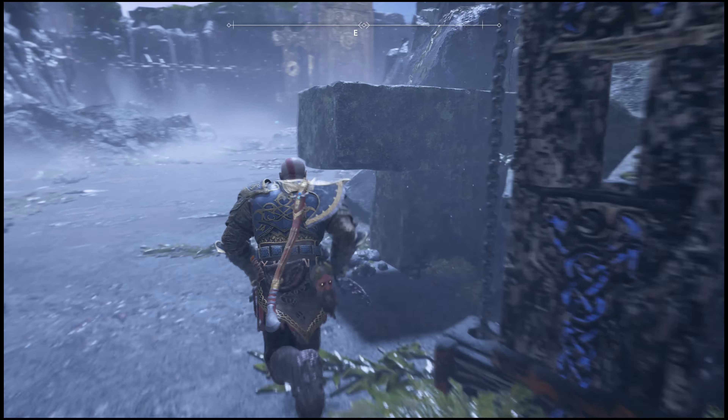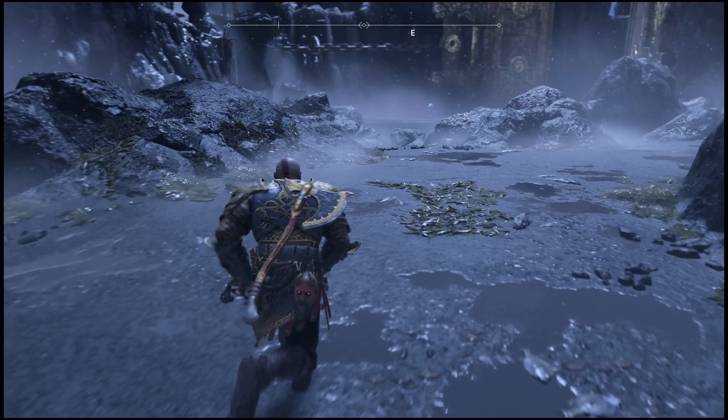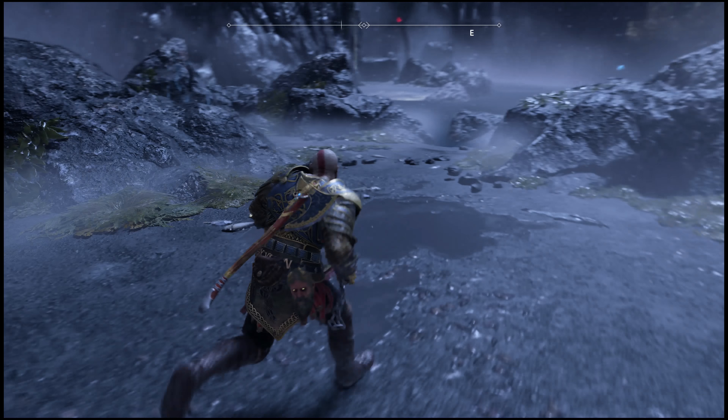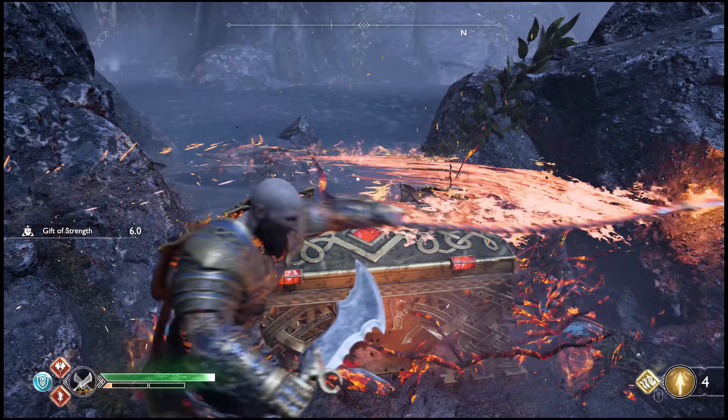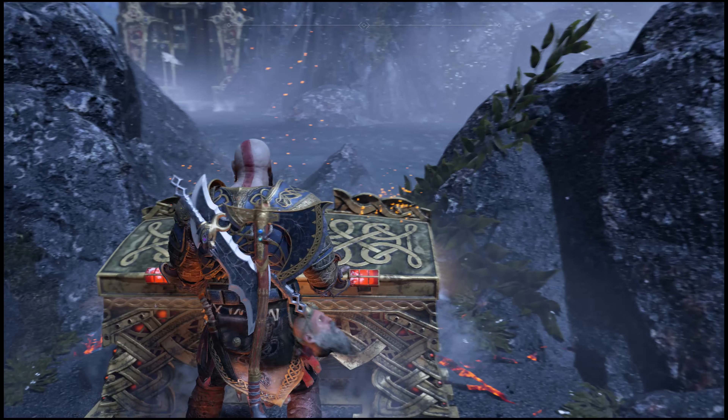Alright, so now for the easy one — the legendary chest will be straight ahead and you'll see it on the left. Just use your chaos blades to free it up and then you'll be able to open it. I left this one towards the end of the video just in case you probably already got it.